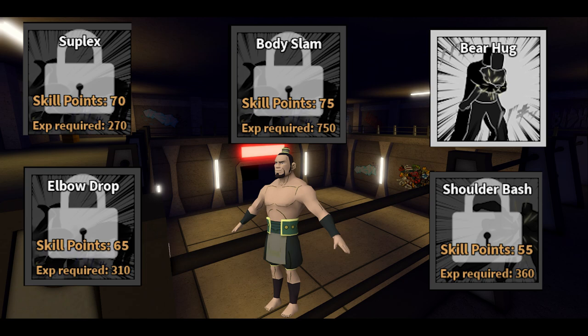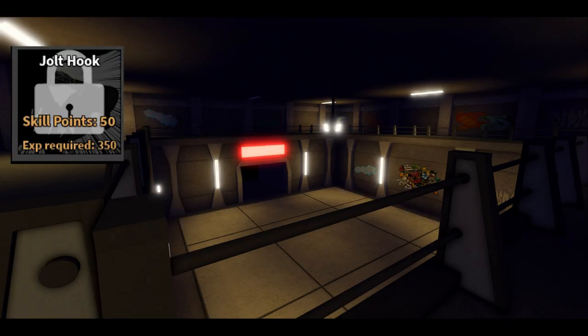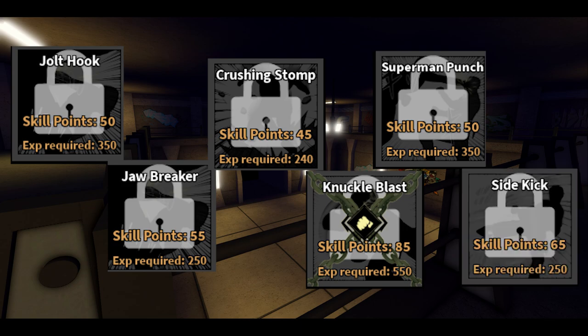For Wrestling, you can go for lightning flash and vanishing combo — Kyure is not really recommended for wrestling though. For this build, I recommend jolt hook, jawbreaker, crushing stomp, knuckle blast, superman punch, and sidekick. But if you think you can get good at timing iframes for a counter, you may want to pick up weave and replace it with either crushing stomp or superman punch.